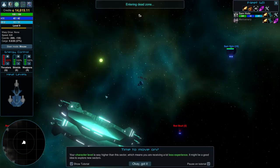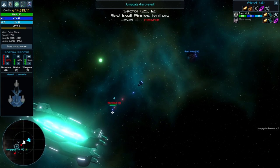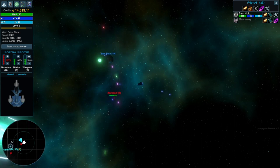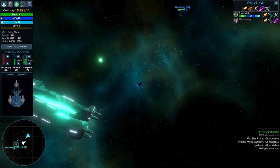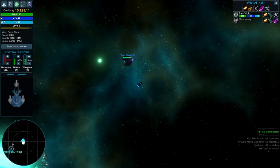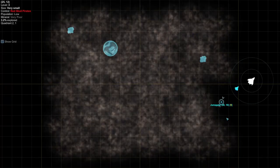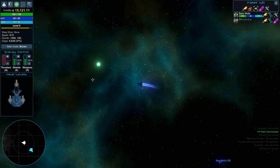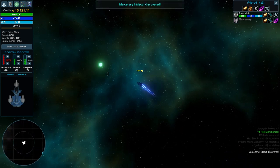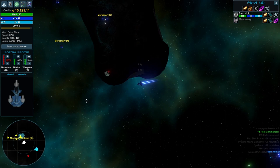I think we do have a trading stat as well. My character level is way higher than this sector, which means I'm receiving a lot less experience — might be a good idea to move on. We're going to 2916, which means we need the 2916 gate. I've never been to this sector, which is good because I have another quest that requires exploring new sectors, so I'm covering multiple different quests right now.